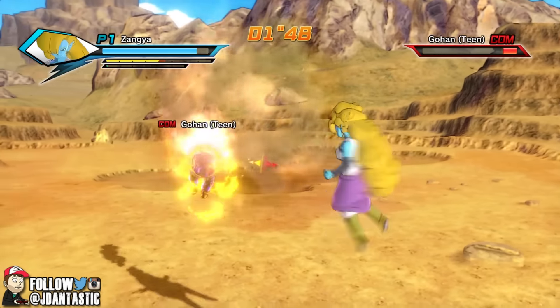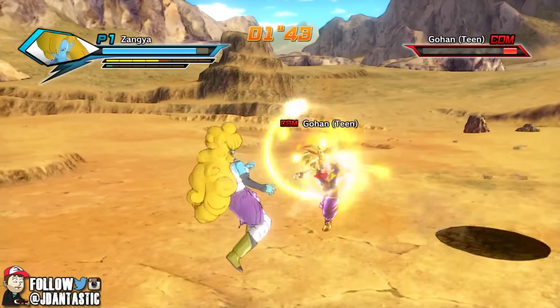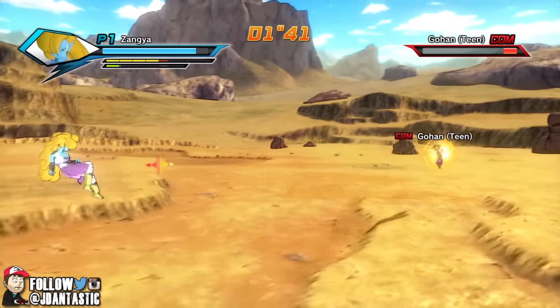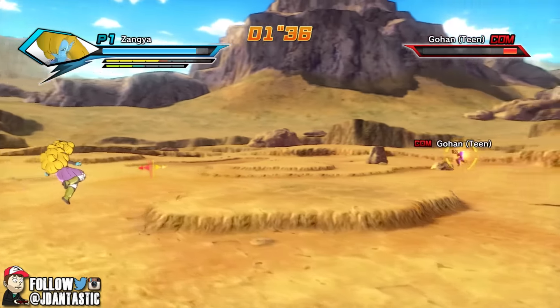Have a few of these, have a few of those, have a few more — he's not gonna do it. He's actually not gonna do it, he's just gonna make us kill him. It's gonna be like that — we're gonna have to kill you like that, Gohan. You're not even gonna put up a fight in spirit.